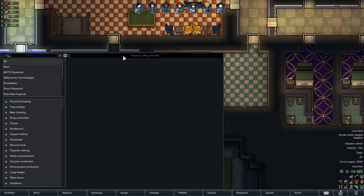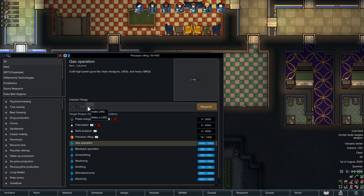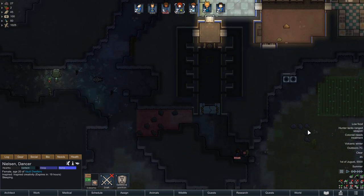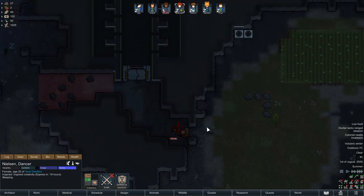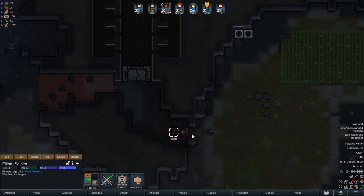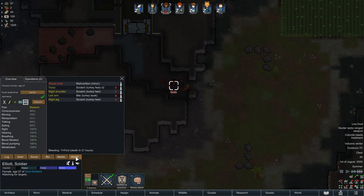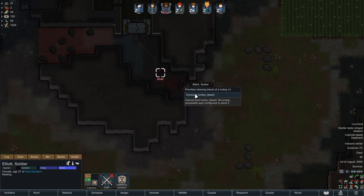How is our research doing? Precision rifling — oh good, I can just click on that. And this will let us make assault rifles, which we want. Now I think, technically... oh, what's going on? You're being attacked by a turkey. Fight the turkey. You can do this, Elliot — I think, possibly. You have a melee skill of 8, you can probably do this. There you go — you beat that turkey to death. Then make a delicious dinner out of it for us. It's dead.